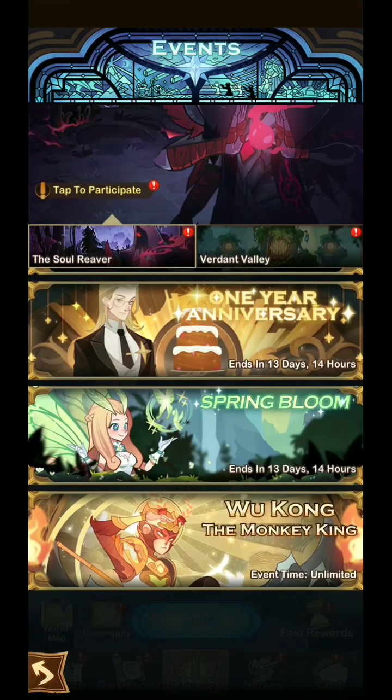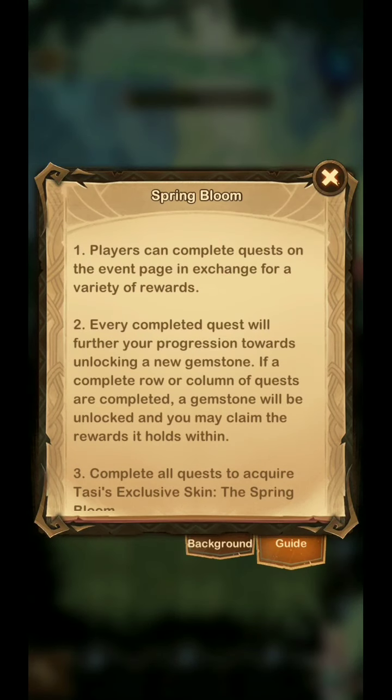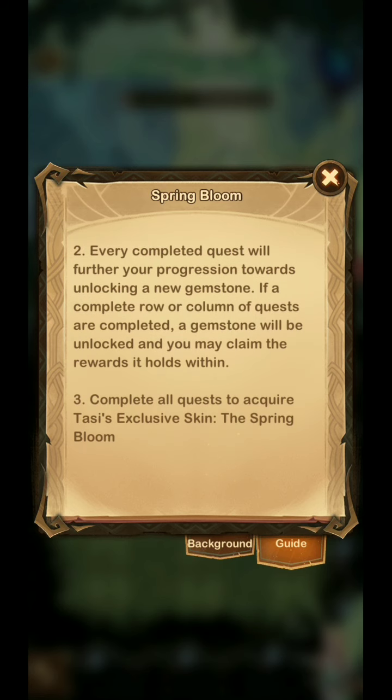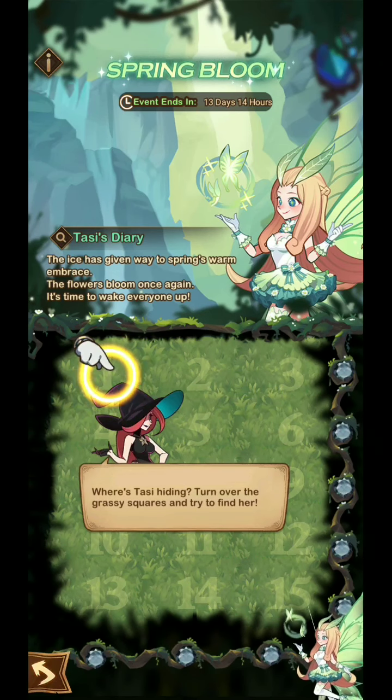Here's the other event: Spring Bloom. Basically, all you need to do is complete the quests in each tile. After you've completed them all, you will be able to get Tassi's skin.